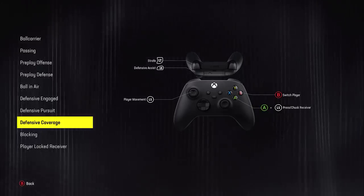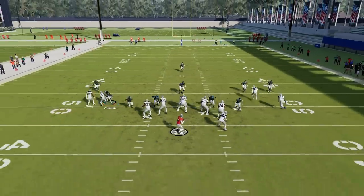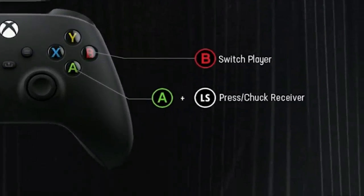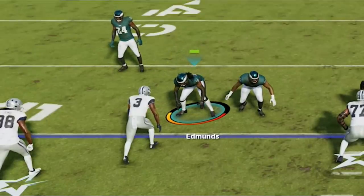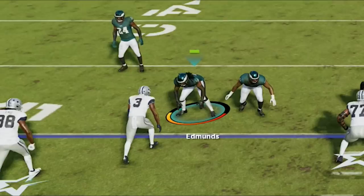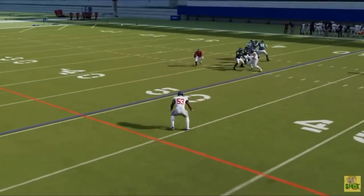There are several important functions you can do after the snap that will help you on defense. If you're new to defense and feel more comfortable rushing the passer, it's really best to play in coverage and control more of the field. If you aren't comfortable in coverage yet, there's a function called the press/chuck receiver. All you have to do is hover the receiver you want to cover before the play starts, making sure you're directly in front of them. Once the play starts, push and hold down on the X button on PlayStation and down on the right stick, and your defender will stick like glue, allowing the receiver's route to guide you in coverage down the field.